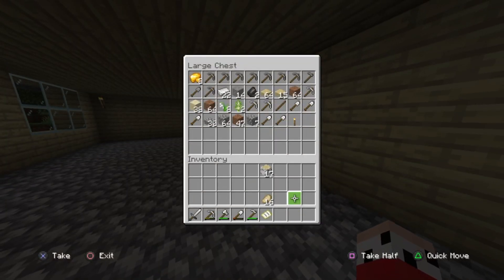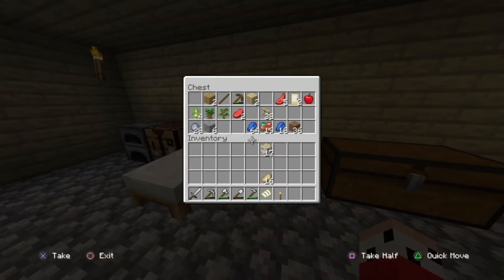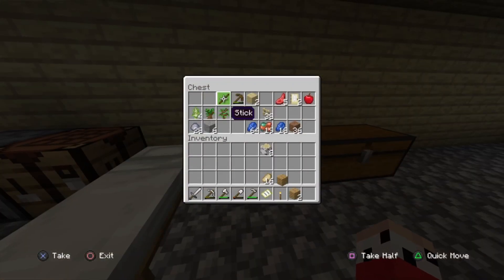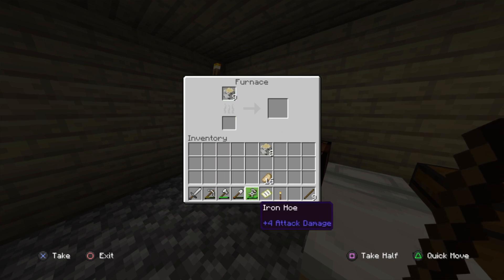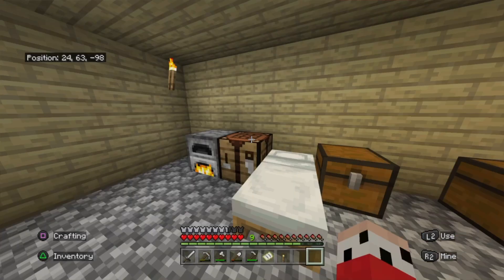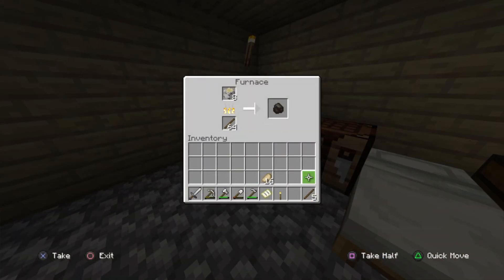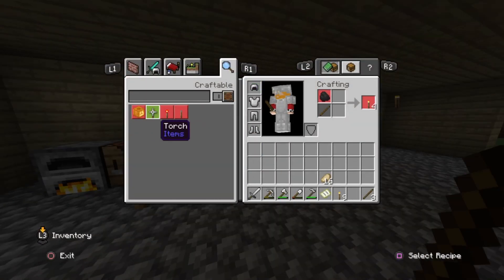Now what I'm going to do — we haven't got that many torches. So what I can do is I can just set some of this wood off smelting. Like nine sticks — it's probably not going to be enough, but I'm in a prime location for wood. I think that should be enough now, hopefully. So I'm going to put some more torches and scatter them around here.